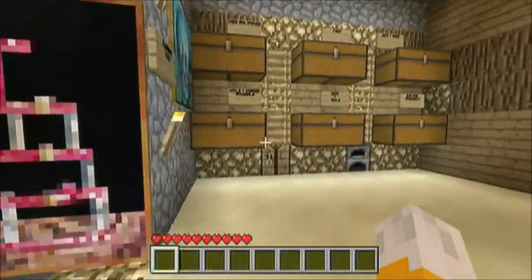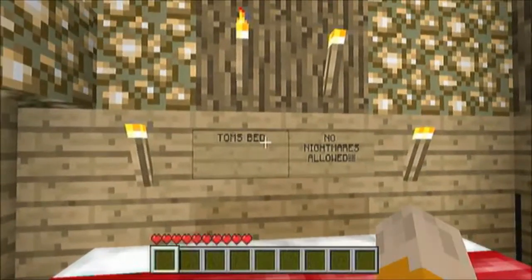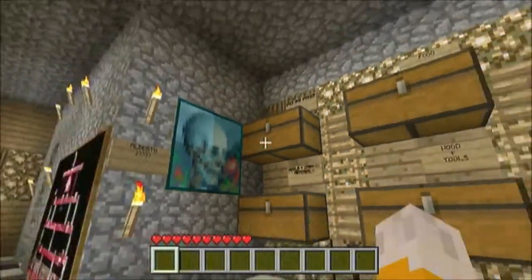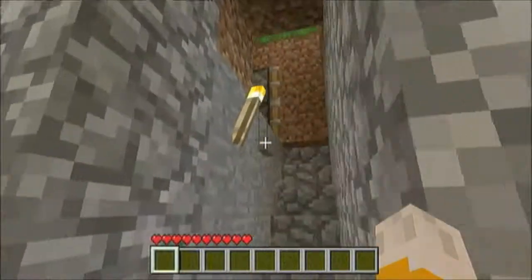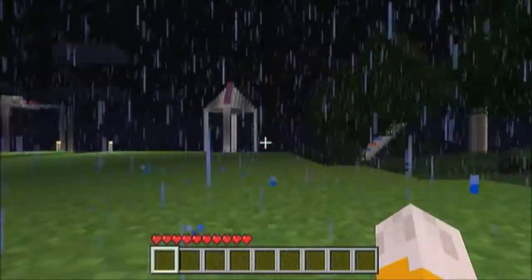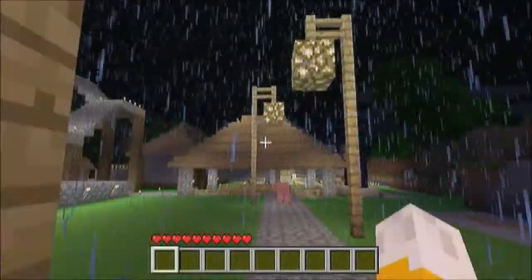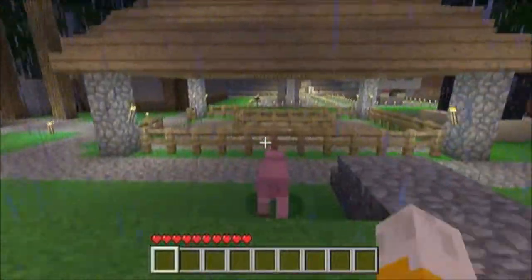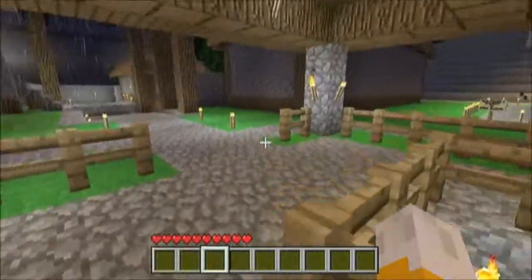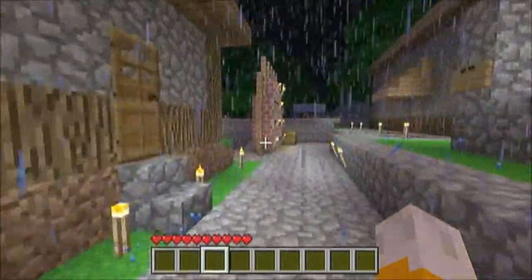I'll show you around the rest of the village while we're here. This is my house — I have my beds here, I love lamp, no nightmares allowed. We have Alberto over here, he keeps an eye on my chest so nobody steals. Then we have my little piston door up here — come up the ladder and through the trap door. These are our street lamps, we're going to get these all along the pathways. This is one of our mines here — it's a big mine, but we haven't really gone down as far as we have in other mines.